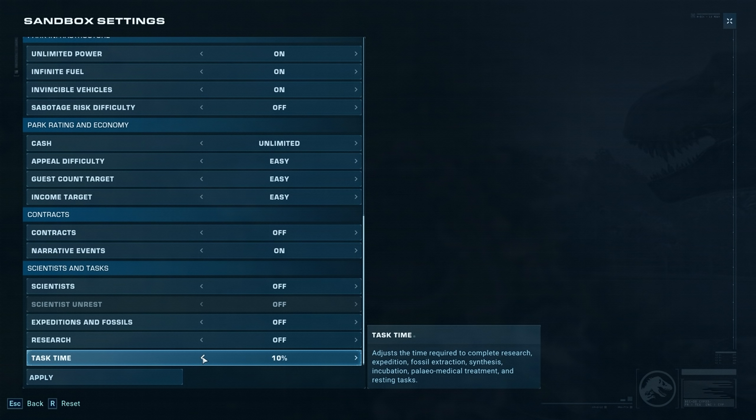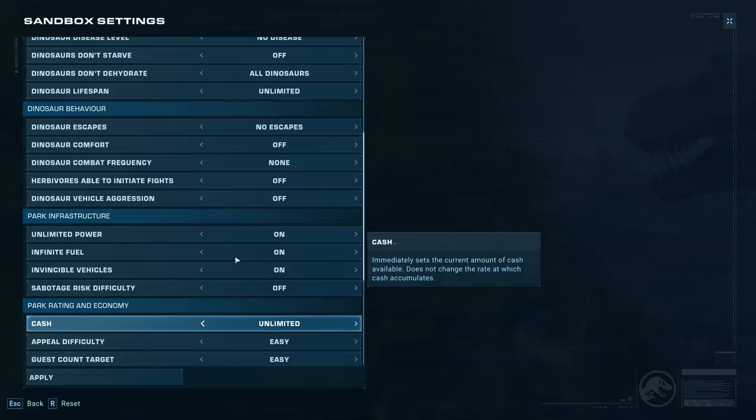Task time applies to things like research and incubation. You can set various different numbers: 100, 75, 50, 25, and 10. It doesn't include building buildings, but it includes a lot of other things — research, expeditions, fossil extraction, synthesis, incubation, paleo medical treatment and resting tasks. With those settings on, hit apply and we're good to go.